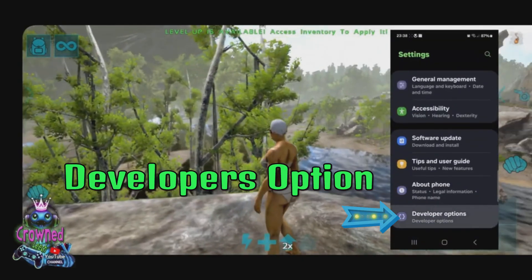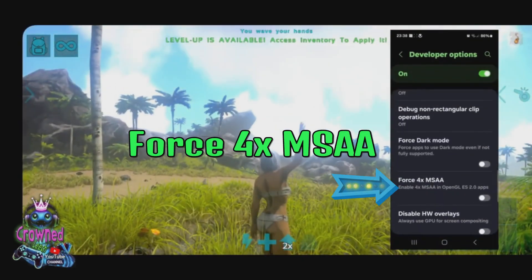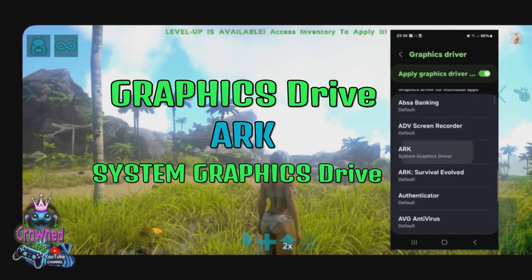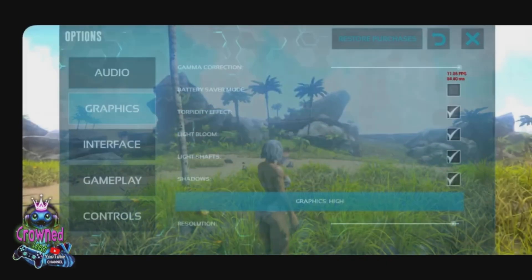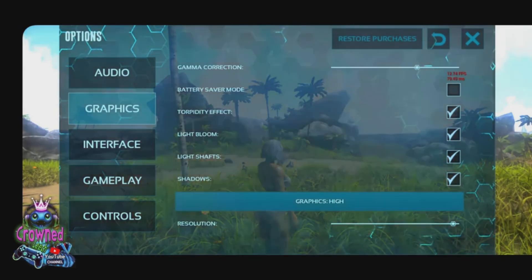Then we are gonna scroll to Developer Options — four times. MSA is what you enable. Then on Graphic Drivers, ARK, you enable that. On the options on your phone, gamma is all up to the highest settings.